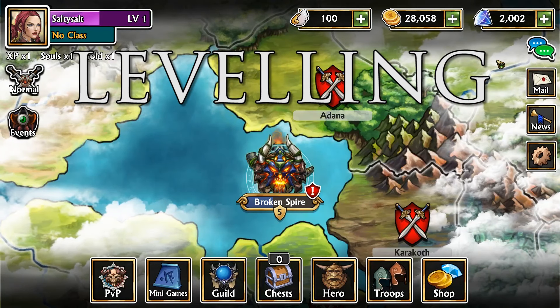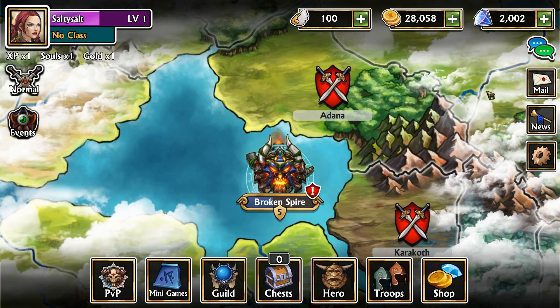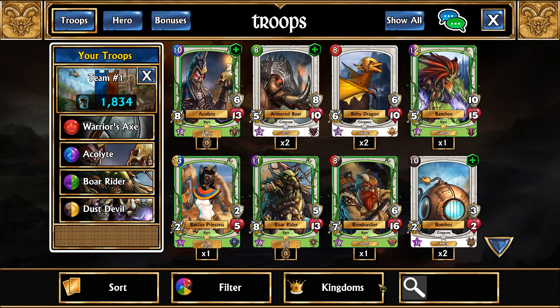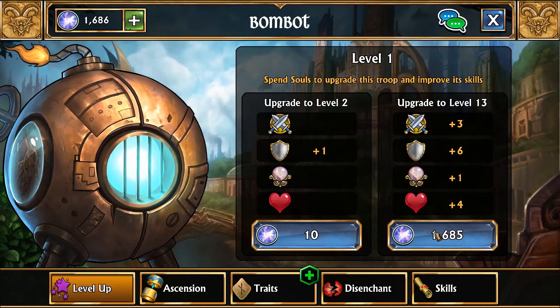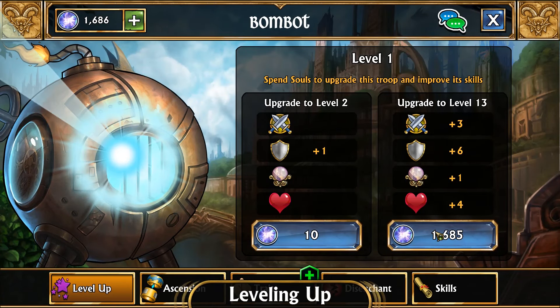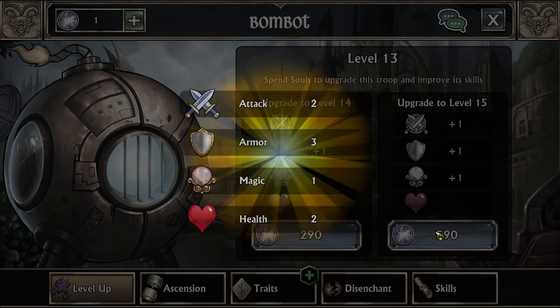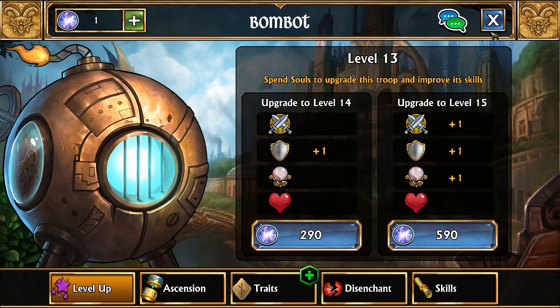Tip number three: how to level up your troops. When you get a new troop it's level 1, but troops can go as high as level 20, so you're going to need to level them up and get them stronger. To level a troop, go to the troop menu, select the troop you want to level, press the crafting button and you'll be able to level it up using souls. You'll get souls from killing enemies in battle, but you can also get souls by doing challenges and from certain troops who give you souls as part of their spell.